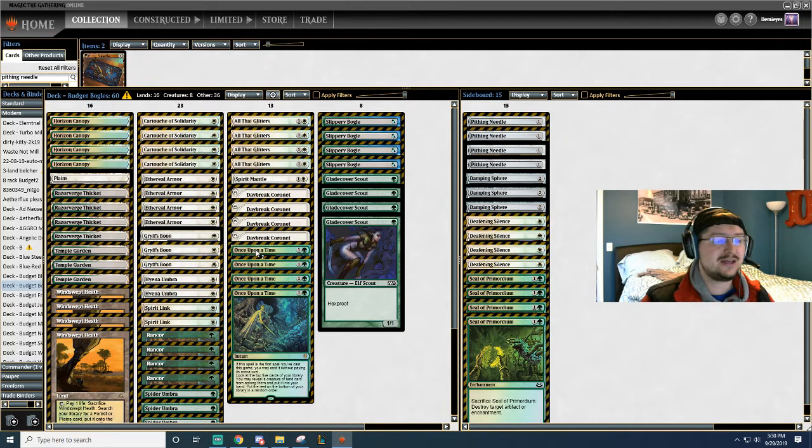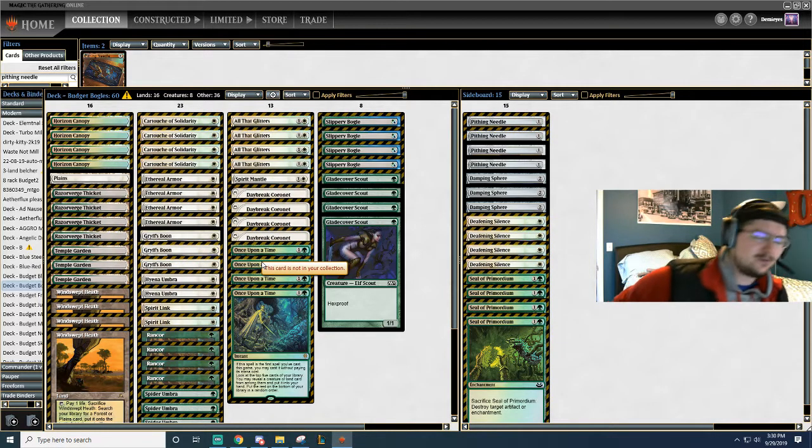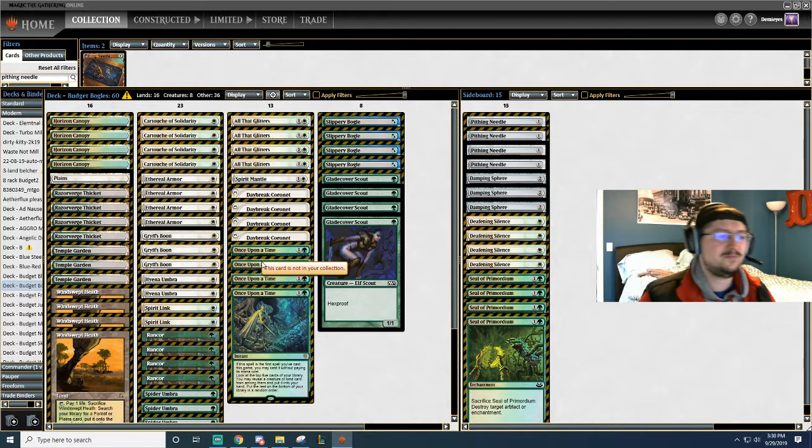It allows us to not run Core Spirit Walker, and that is a big upside in my opinion, because now we're just solely focusing on getting a Boggle out, instead of having to rely on that half-ass hand and having to rely on a Core Spirit Dancer, which can be easily removed. So this just allows us to go find a Boggle, or a second land, which is super relevant because we're only running 16.